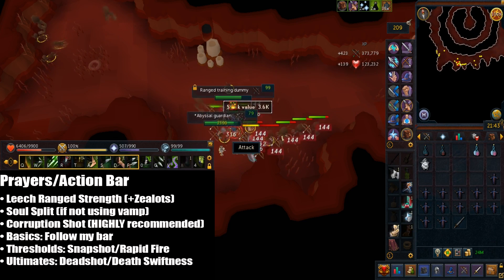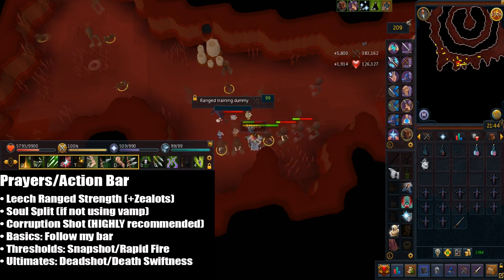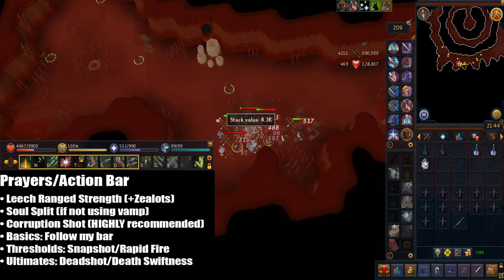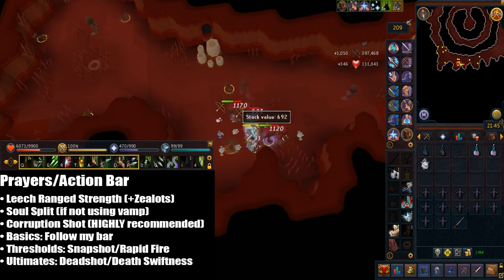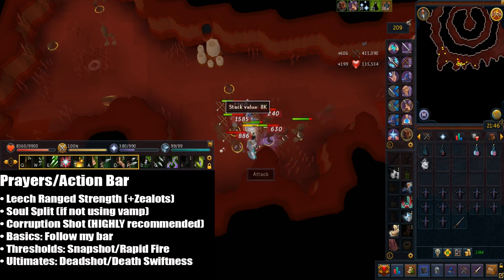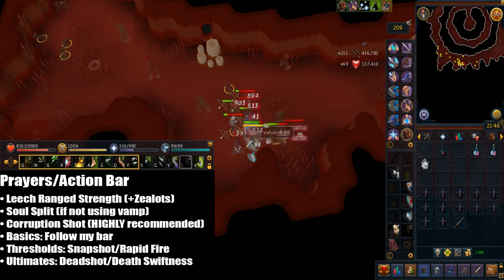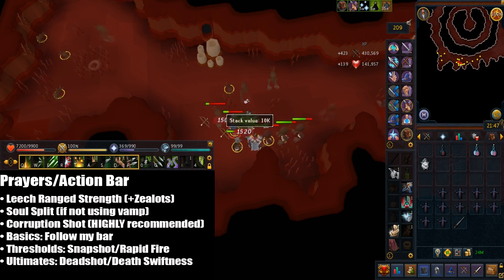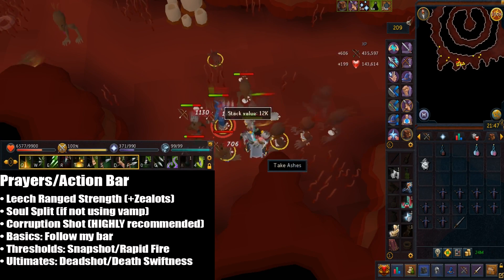Now for my action bar: the first ability I have is corruption shot, which you can either unlock from raids or buy the codex for around 17 mil. It really helps here because of the AOE spread across the enemies in the Abyss. Then I have ricochet, which can attract nearby enemies. The rest of my basic abilities are needle strike, sacrifice, fragmentation shot, binding shot, and piercing shot.